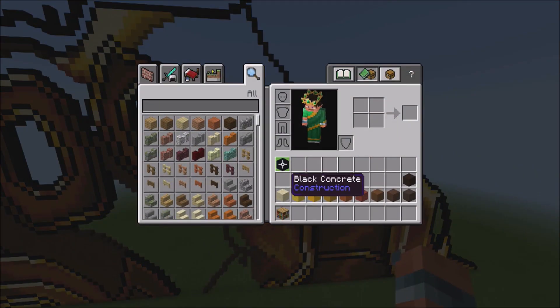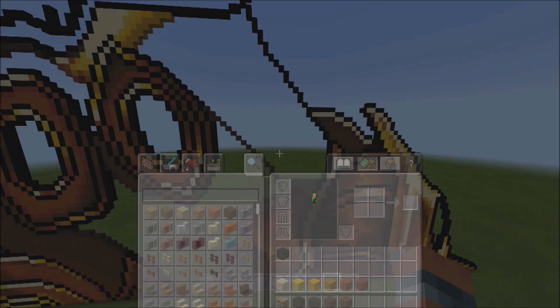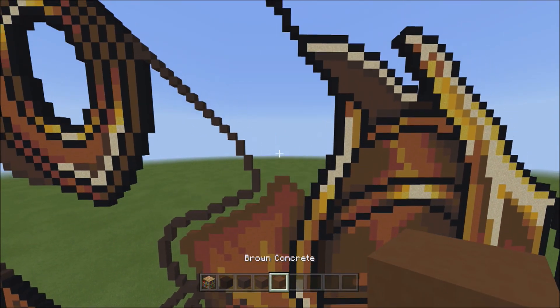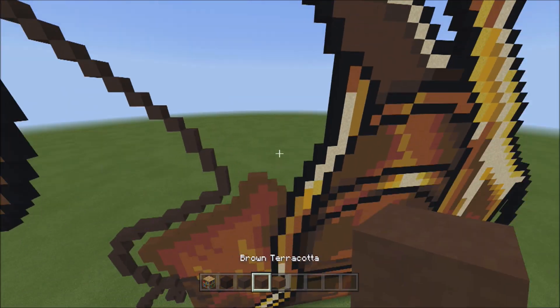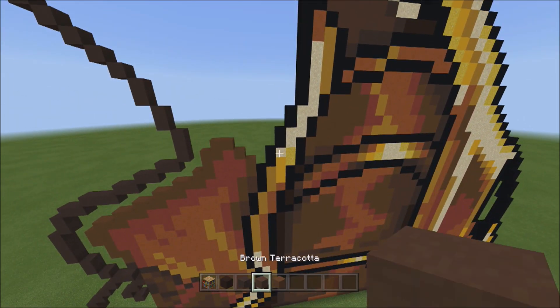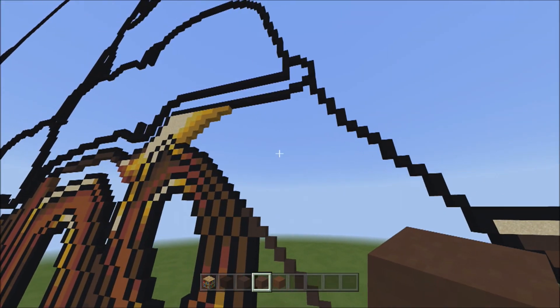Now let's go ahead and continue from where we last left off. We're going to introduce the darker colors: the black terracotta, the gray terracotta, the brown terracotta, the brown concrete, and we'll start from there. We'll start with the brown terracotta.